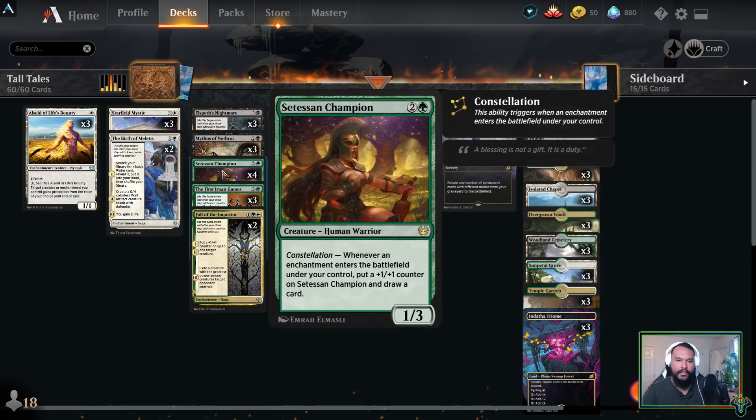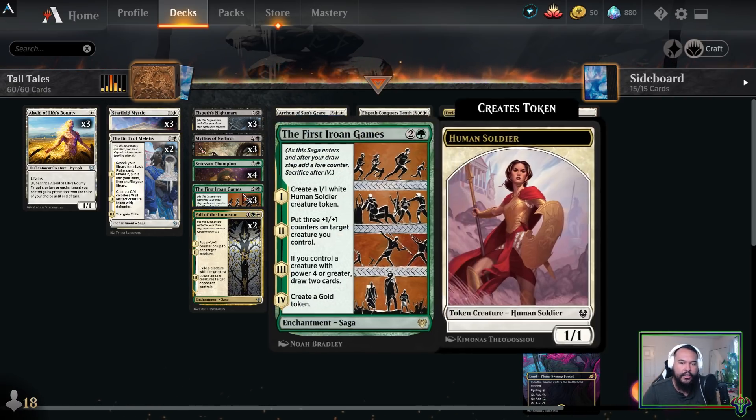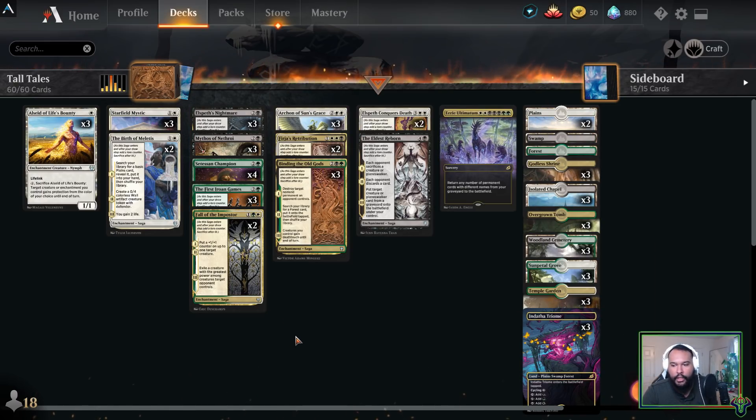We're playing essentially a Setessan Champion heavy enchantment-style deck that uses some of the new sagas to great effect. We have three Binding the Old Gods and Fall of the Impostor. The way I do it on this channel is give a very brief overview of the deck, play some games, and then after the games go further into each of the individual cards. Generally speaking, this is meant to be a mid-range controlly deck that uses sagas to get compounding value over our opponent.